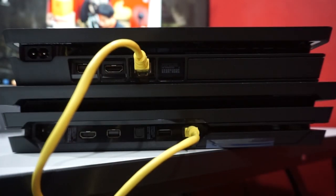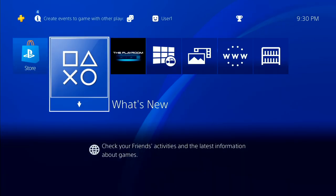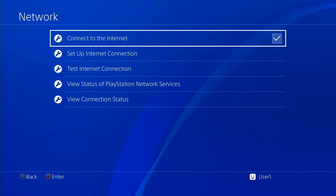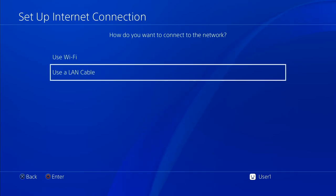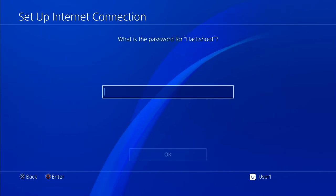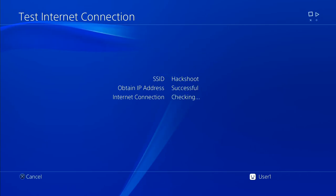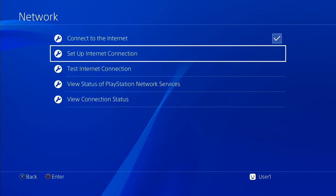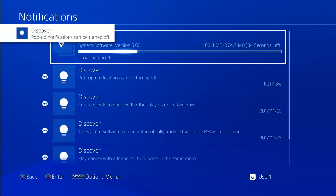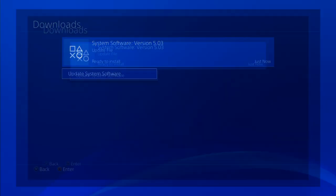The new machine will be set up the same way. The machine will connect wirelessly. It will use Wi-Fi, and then we do a speed test to check if the connection is successful. After we connect to Wi-Fi, we can update the system software.